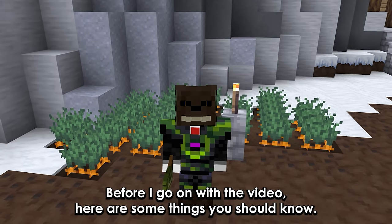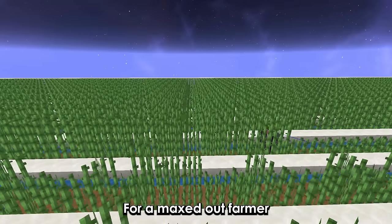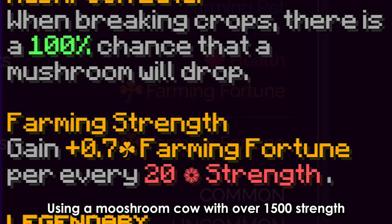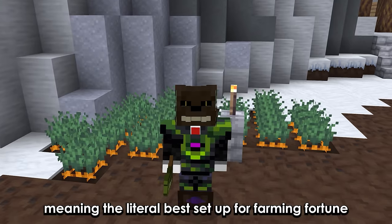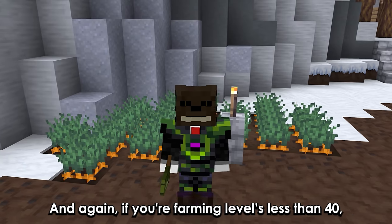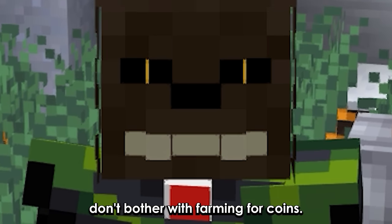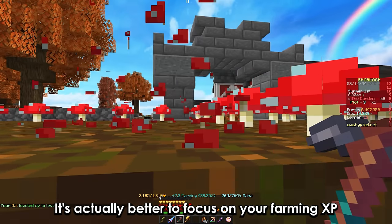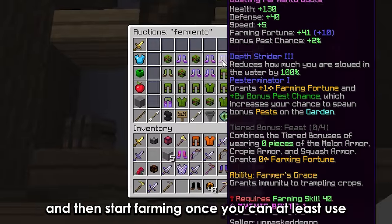Before going on, here are some things you should know. Most of these rates were calculated for a maxed-out farmer using a mushroom cow with over 1500 strength and a green bandana — literally the best setup for farming fortune. You should use Bountiful for some extra coins, and if your farming level is less than 40, don't bother farming for coins. It's better to focus on your farming XP and then start farming once you can at least use Fermento armor.